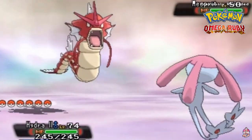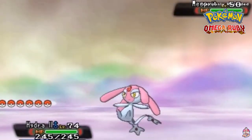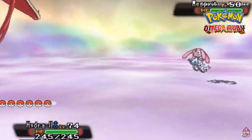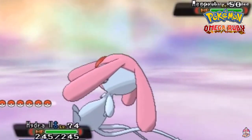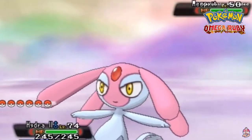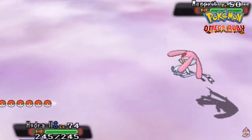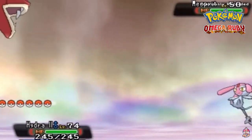From 4 AM to 7:59 PM you'll find Mesprit. From 8 PM to 8:59 PM you'll find Uxie - that's just one whole hour. And then from 9 PM to 3:59 AM you'll be finding Azelf. As you can probably tell you have to make some time to actually find these Pokemon. Right now I'm actually lucky enough to find Mesprit, but around 8 to 9 PM it's just a mess. So right now we're gonna be capturing Mesprit.